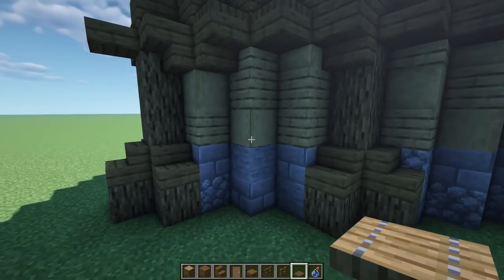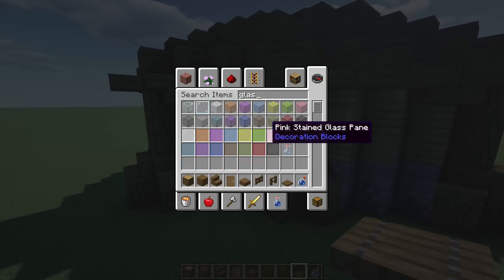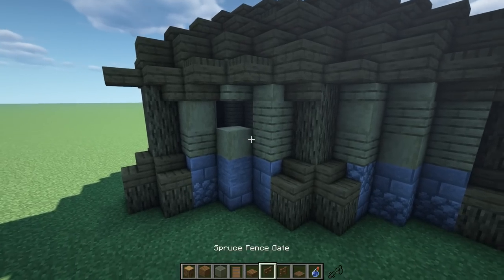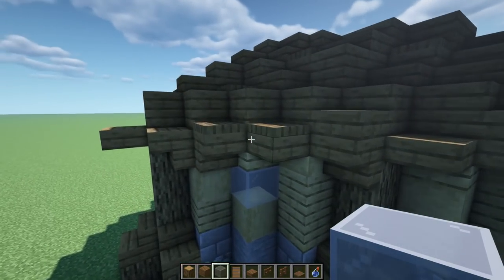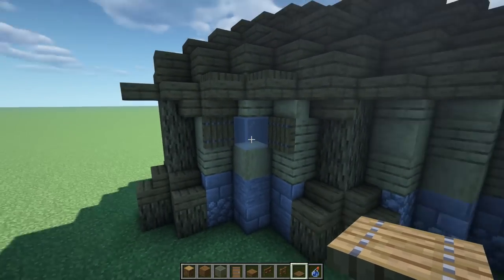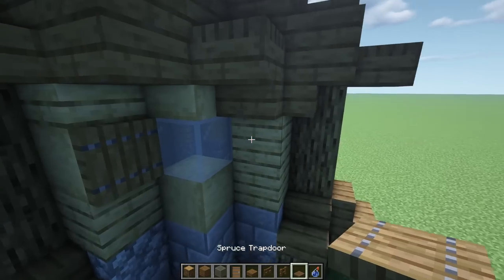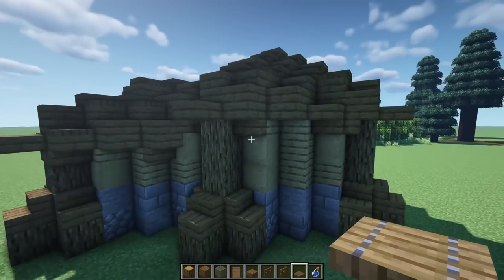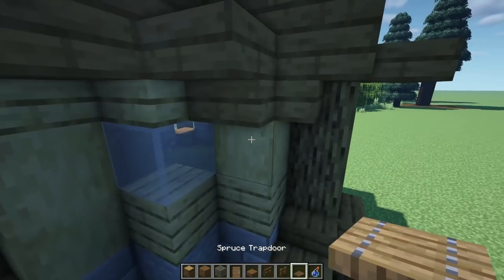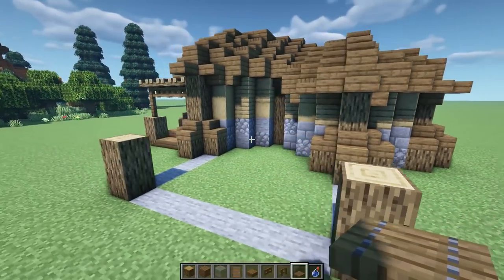Now add windows. Put a single window on this corner using light gray glass full blocks — it looks really good. Add trapdoors on each side to look like shutters that can close in the light. Put one more window here with trapdoors on each side. For this wall I'm not adding windows, but I will add a little chimney and fireplace in the center.